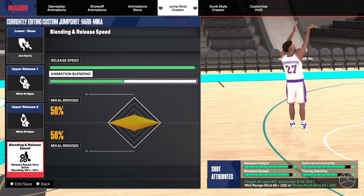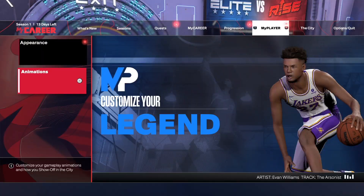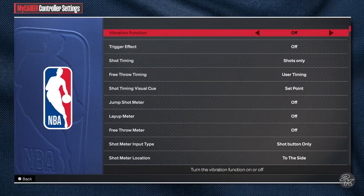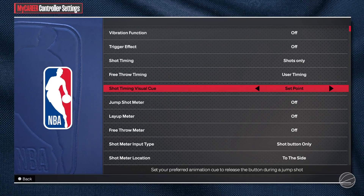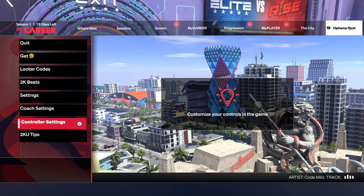I need you guys to watch the video to the end so you can see the jump shot in action. For my visual cue — I know a lot of people want to know — I have Set Point for my shot timing visual cue. That's the jump shot, make sure you watch to the end to see it in action.